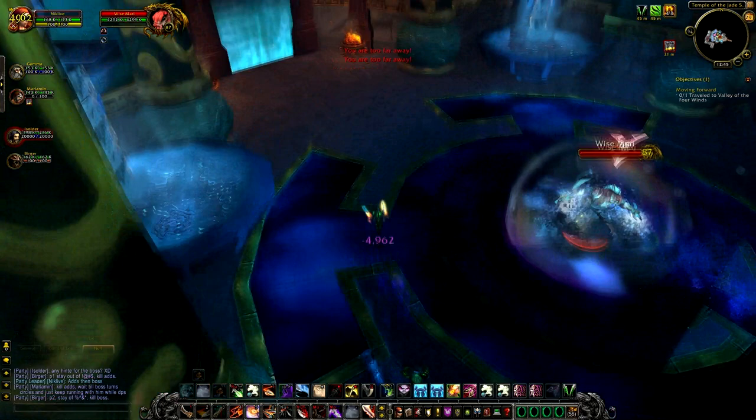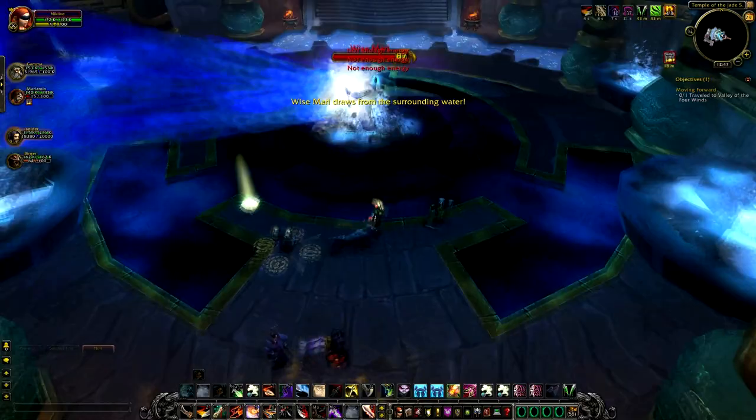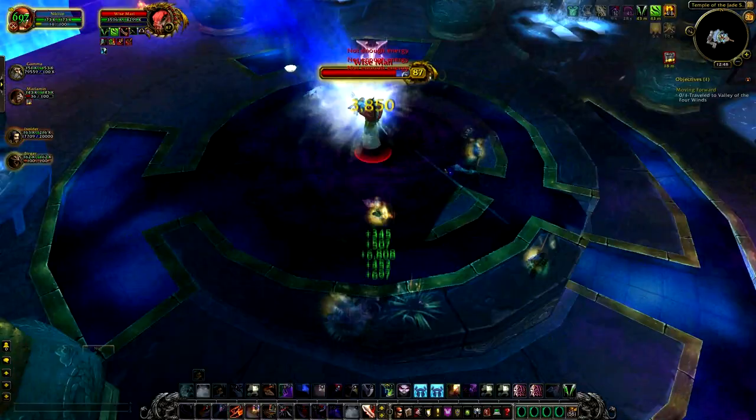The first boss is Wise Murray. There is not too much to him. You start off the fight by killing these water elementals that spawn. Find a nice place near the back of the room where the water is not going to kill you, as when you step in the water you take a lot of damage.